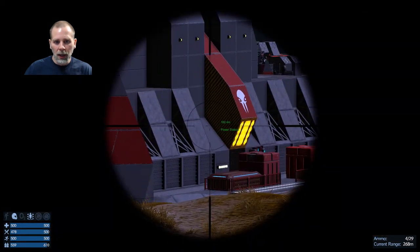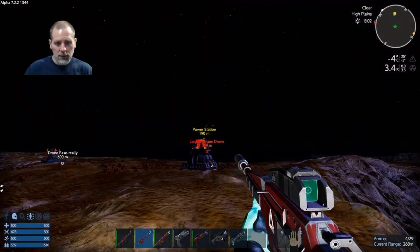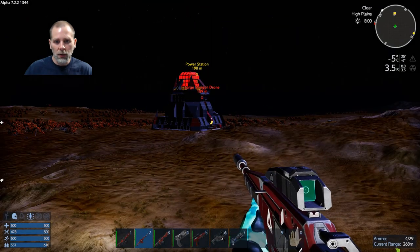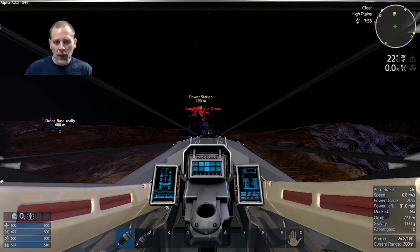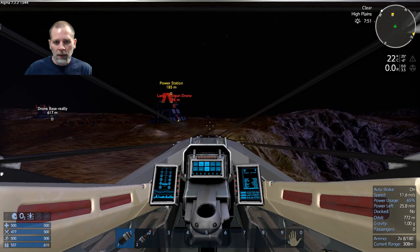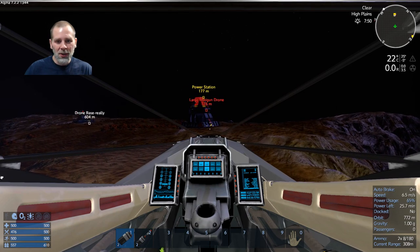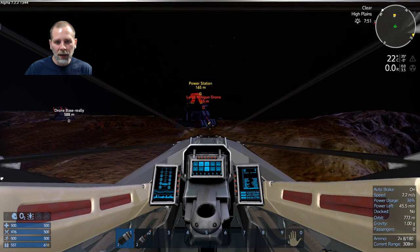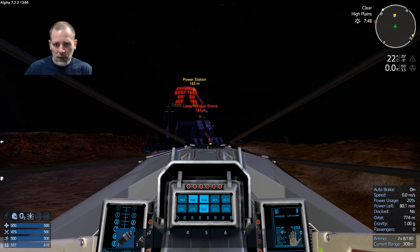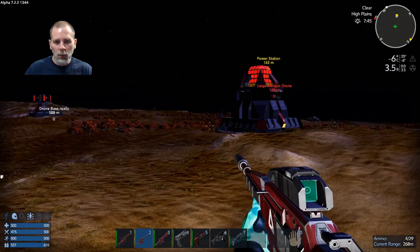Let me get back out and try to get a better view this way. I think that's a drone right there outside the structure. There's a dude right there — he's like one pixel. We're going to get in a little bit closer and find the right angle here.